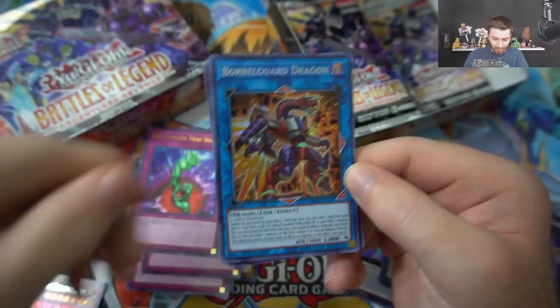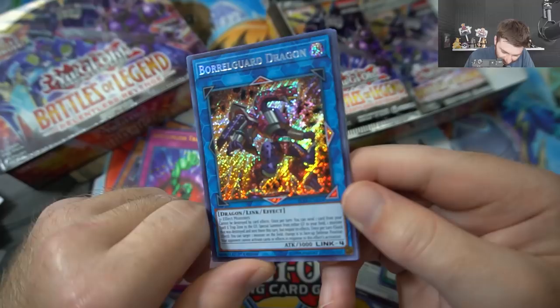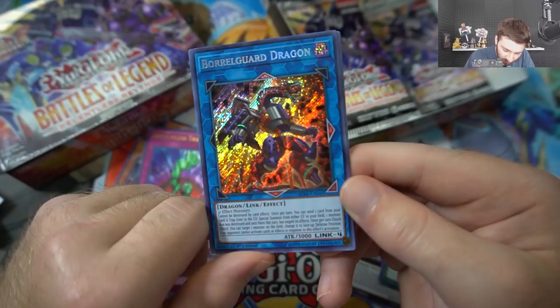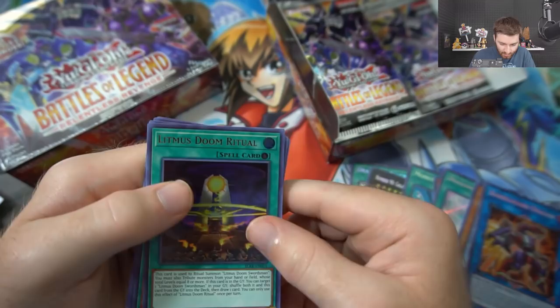We got Borrel Guard Dragon! This is what I was hoping to get - I really like this artwork. Three or more effect monsters cannot be destroyed by card effects - basically you've gotta attack over this bad boy. Once per turn you can send one card from your spell and trap zone to the graveyard, special summon from either graveyard to your field one monster that was destroyed and sent there this turn, but negate its effects.